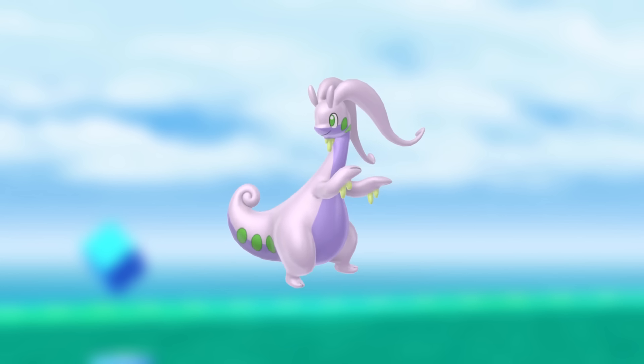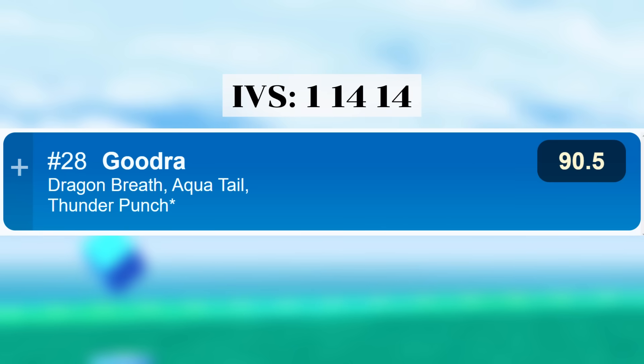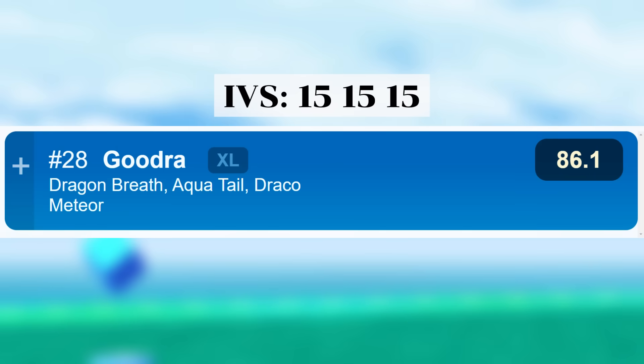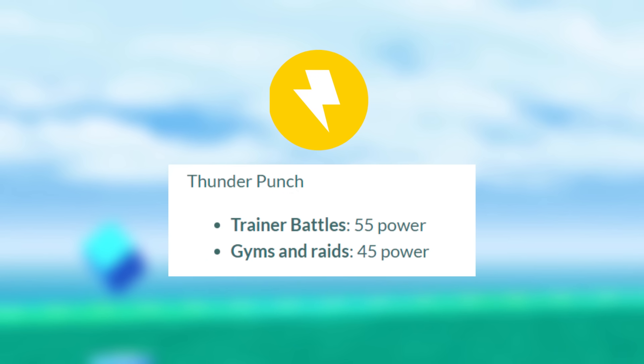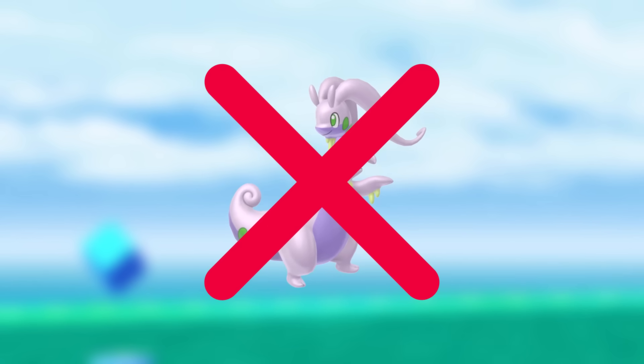Goodra is actually a strong Pokemon in each of the three main Go Battle Leagues. It is currently ranked 25 in the Great League with 1-14-14 IVs, ranked 37 in the Ultra League with 0-12-12 IVs, and ranked 28 in the Master League with 15-15-15 IVs. Goodra will be getting Thunder Punch as its community day move — it won't add a lot but will give some extra coverage. It's probably worth evolving into Goodra on the day to get Thunder Punch just in case it turns out to be better than Power Whip. For raid attacking, Goodra doesn't have strong meta relevance, but new players with no Dragon-type attackers could use it, though I wouldn't invest a lot of Stardust into it long term.